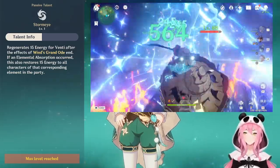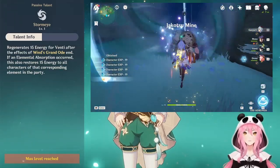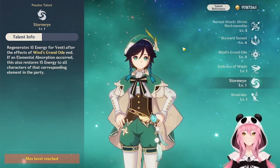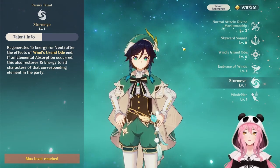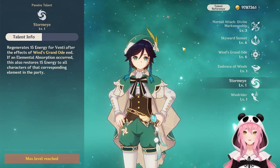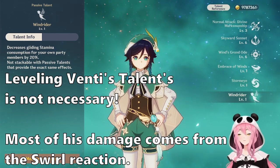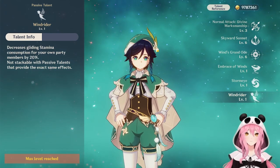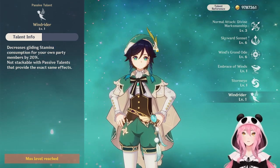Next up is Stormy, which is definitely his better ascension talent. When his burst ends, Venti will gain 15 energy, and so will his teammates if they match the element that his burst absorbed. So if you absorb Pyro with his burst, your Pyro teammates will gain 15 energy as well — a nice battery effect as long as you correctly swirl the right element. Lastly, Windrider decreases gliding stamina consumption by 20%, which doesn't stack with similar talents, but gives Venti's party longer glide time even when he's not the active character.